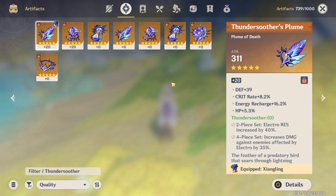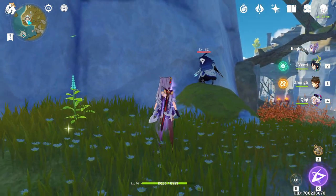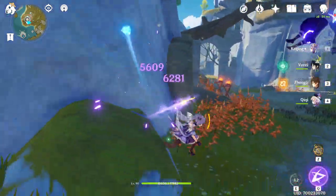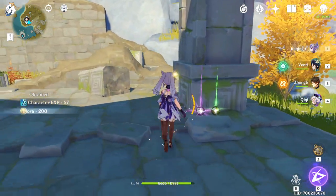It's generally not all that sought after, so the only reason to give anyone Thundersoother pieces is for the four-piece set, which will increase the damage against enemies affected by electro by 35%. A lot of people get this confused thinking it's like a 35% attack boost, but that's completely different. That 35% is a separate multiplier, kind of like crit damage, so it's pretty powerful for units like Keqing that can apply electro constantly. For enemies already in the electro state like electro slimes, it can also increase her physical damage, so it's a very nice set for Keqing as well as units that can apply electro consistently.